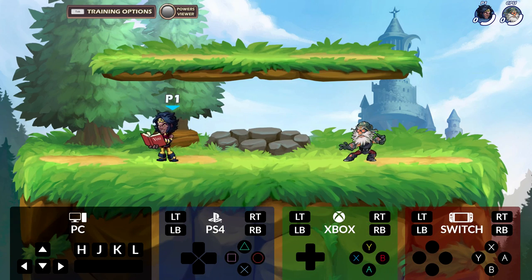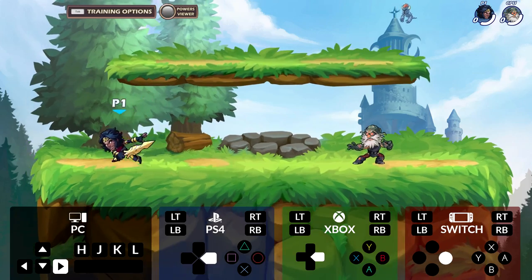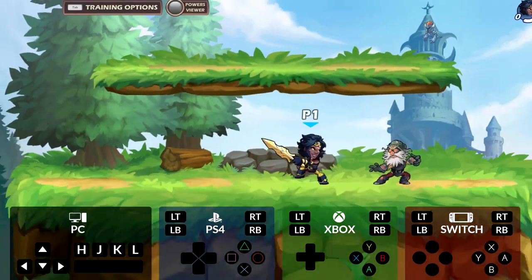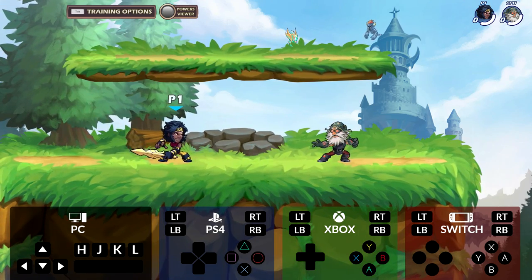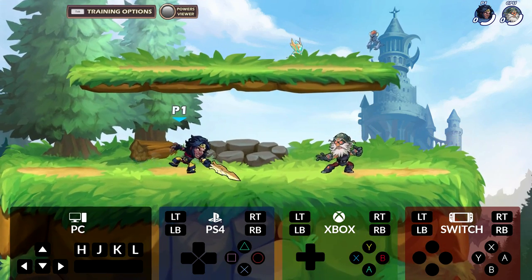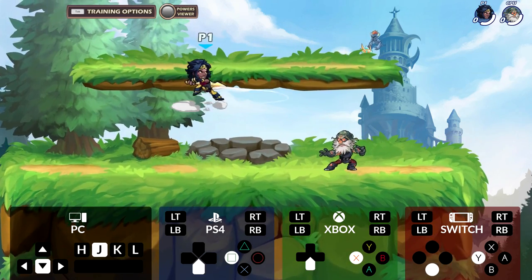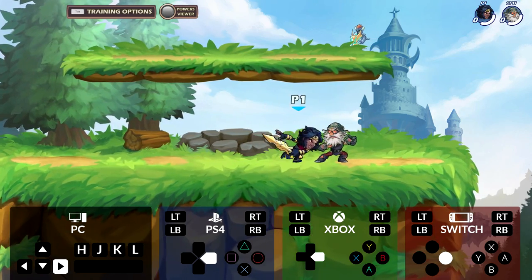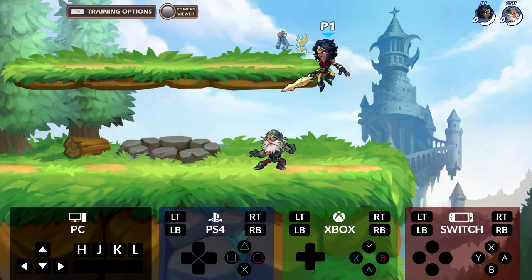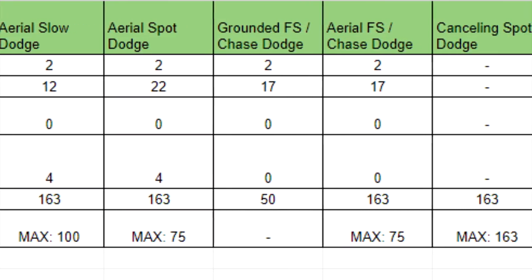A gravity cancel can be performed in the air by cancelling your aerial spot dodge into any attack within the first 16 out of 20 frames of the dodge. Trying to cancel it after these first 16 frames won't have any effect. Keep in mind that your dodge will go on full cooldown for 163 frames even if you touch the ground afterwards, which wouldn't be the case for a normal aerial dodge. Cooldowns and how they work will be covered more in depth in the next video.